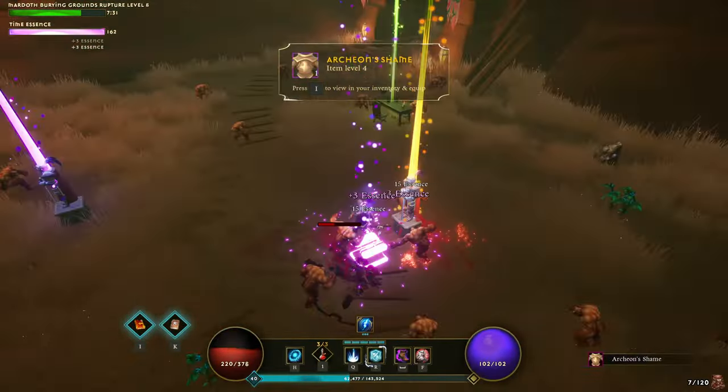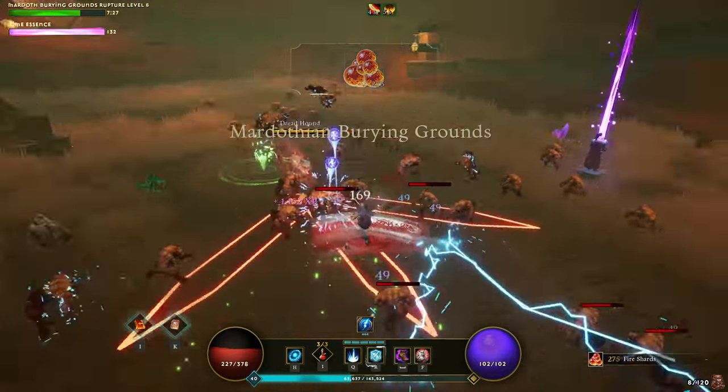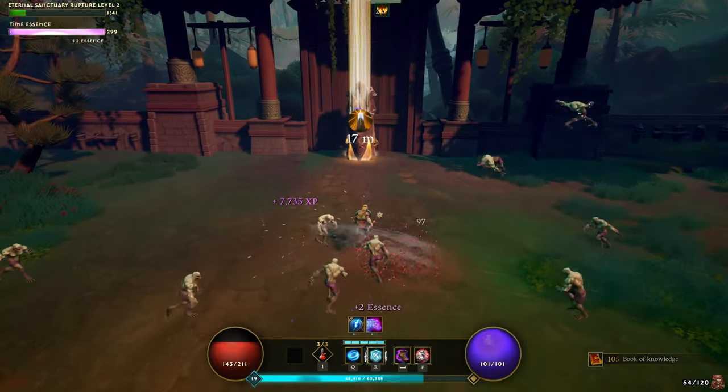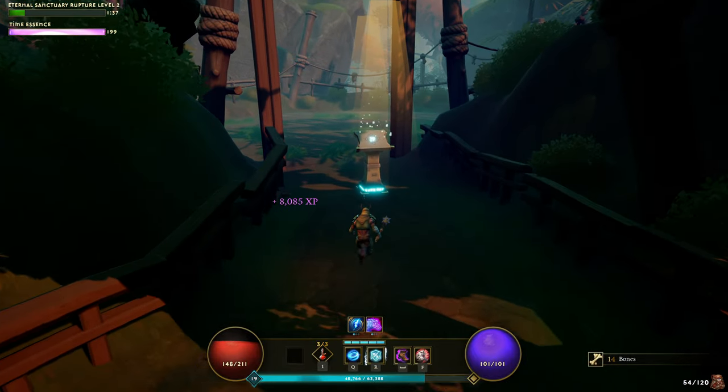Each stage gives you a 10-minute time limit, offering two main strategies. You can either grind loot and XP for 8 to 9 minutes before fighting the boss, or rush to gather 100 Essence and go straight to the boss battle. Then you repeat this as you progress through stages, facing tougher enemies along the way.